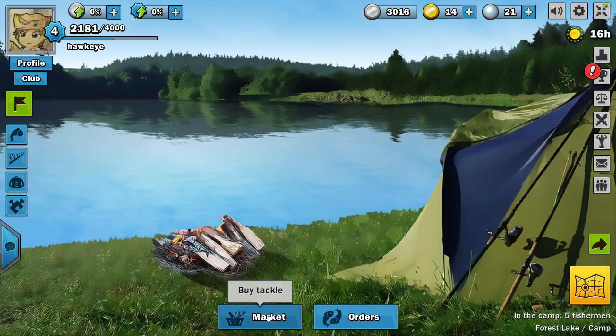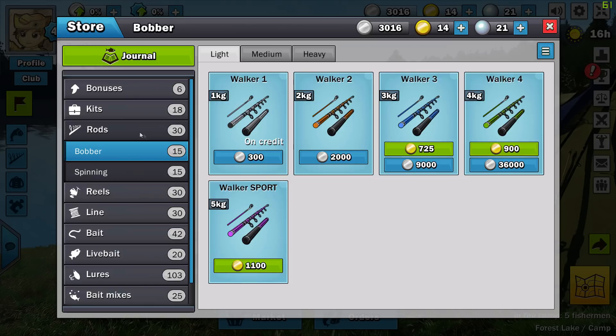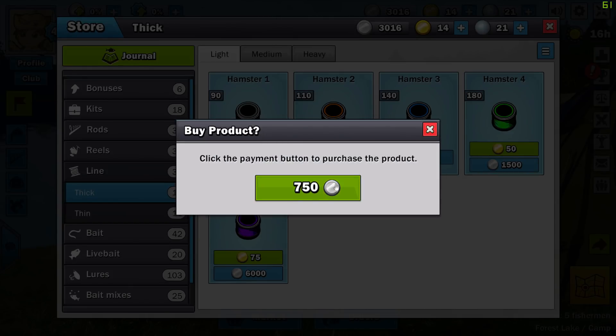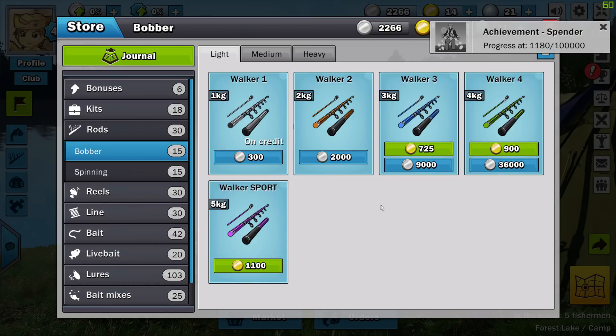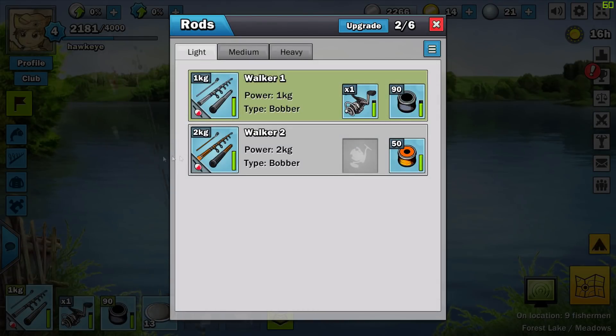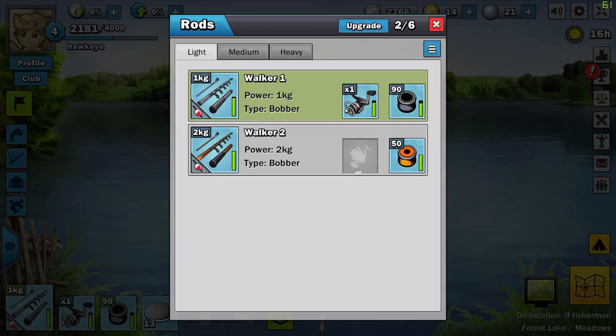All right, let's go over here and check the market. Right now we're using the Walker 1 — if I'm not mistaken there's a Walker 2. I'm using a Hamster 1 line which is pretty darn light. So let's go ahead and use the Hamster 3. Let's see if we can afford a bigger rod. I think we can afford this Walker 2. First of all, let me check and see what I have by way of reels. Okay, so what I need is a new reel.